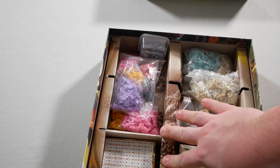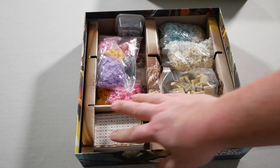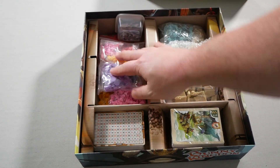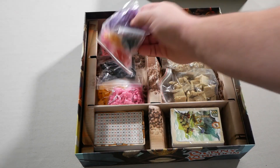So in here, the insert isn't super custom, but it works very well. As you can see, it holds the cards separate, it holds all the bunnies, and then it holds the castles — which you'll see are bubble-wrapped because they are really nice castles.